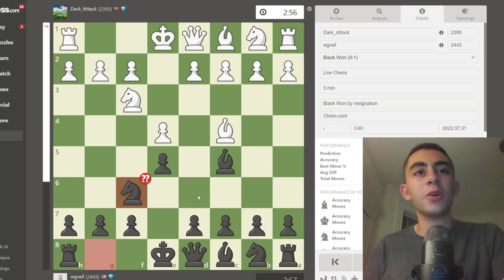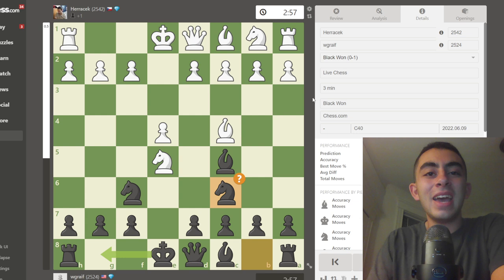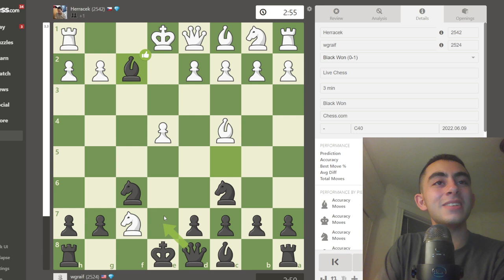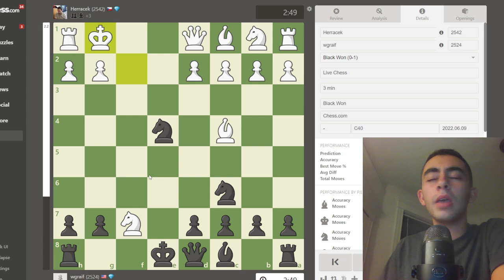This is the last game of the video, and it's a crazy one because we finally got to see knight takes e5 and knight c6. Allowing the captures on f7 — my opponent opted for knight takes f7. Bishop takes f2, lots and lots of fun. Knight takes e4 check. In my original video I said king g1 has to be played and every other move loses, and that is true, but I'm not sure I really covered why.